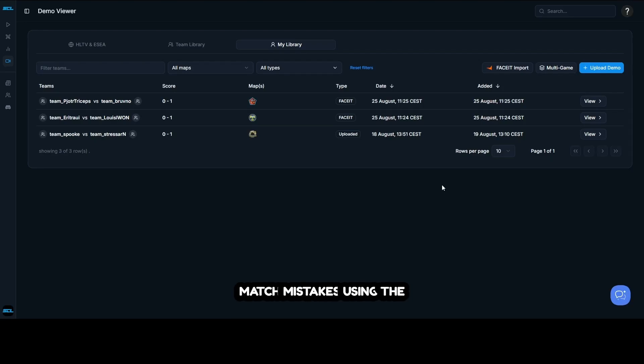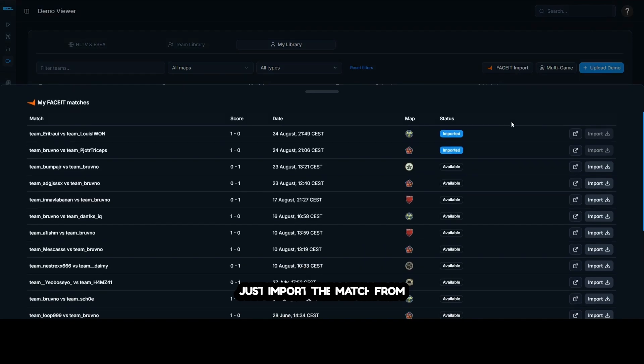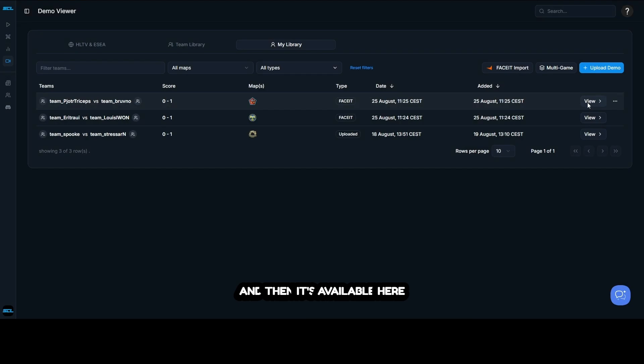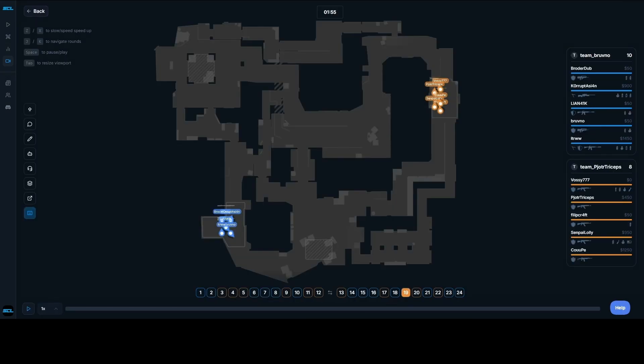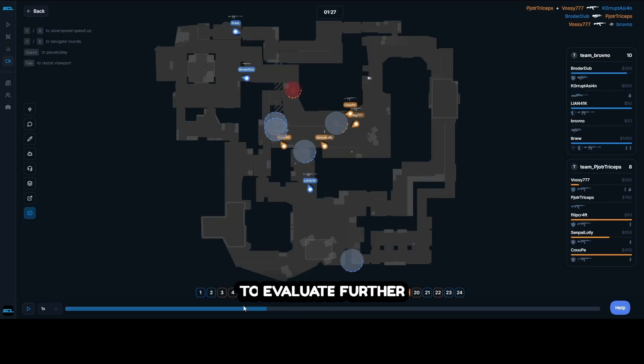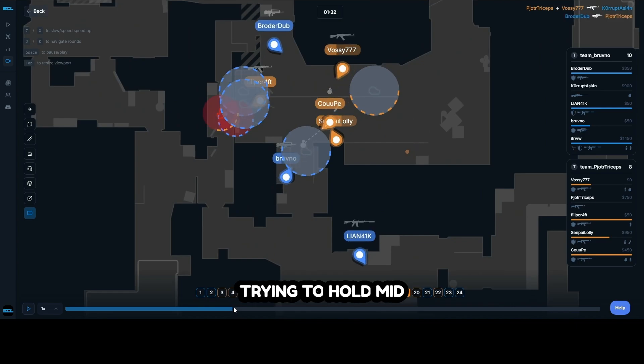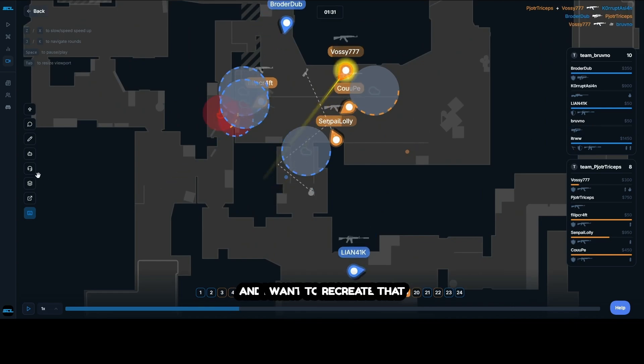This is how you can fix your match mistakes using the recreate scenario functionality. Start by importing a match directly from Faceit or wherever you made a mistake. It's then available in the tool, and you just go to the round that you want to evaluate further. In this case, I died pretty early while trying to hold mid, and I want to recreate that scenario.